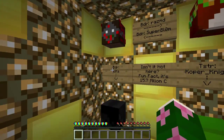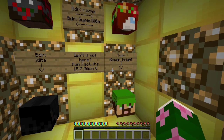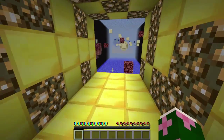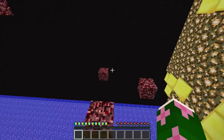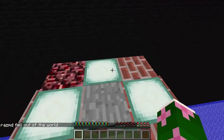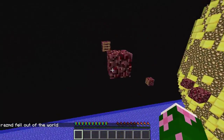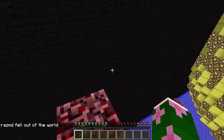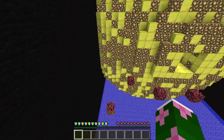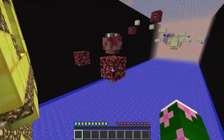Builder: Razmd. Dig builder: Superblum. Builder: edita. And tester: Copknight. Isn't it hot here? Fun fact — it's 15.7 million Celsius. Bye-bye! So that's about it, guys. I hope you enjoyed this video. Go ahead and download this map for yourself — you'll have a lot of fun doing it. I want to see how fast you can do it — tell me that in the comment section down below. But that's about it — I hope you enjoyed this video, and I'll see y'all in a little bit. Bye, guys.